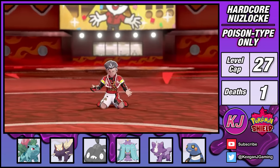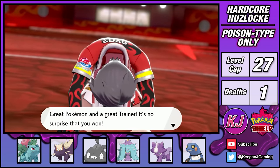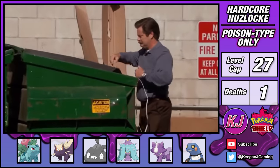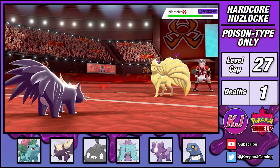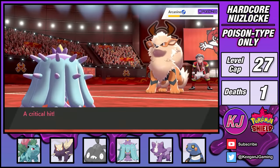Last is Centiskorch, and my best bet is to go full stall mode. By alternating between Protect and Recover, Mareanie is able to survive until Centiskorch eventually succumbs to the poison. That was my toughest fight yet, but that victory earns me my third badge. It wasn't all good news though — losing Trubbish was a big blow. That battle really demonstrated some of the awesome poison combos that are available. Toxic Spikes, Venoshock, and Mareanie's Merciless ability can rip teams apart.